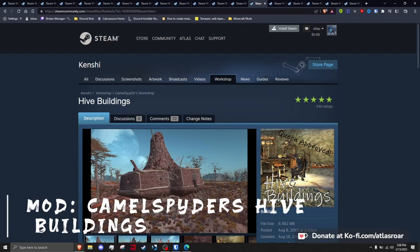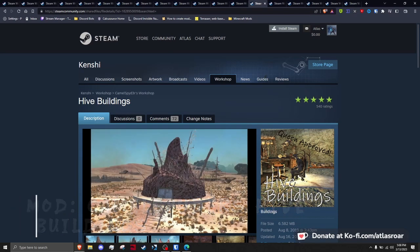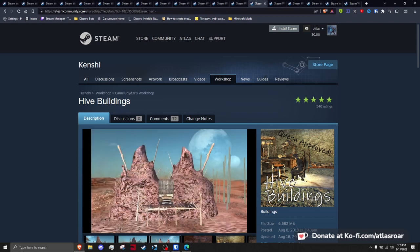Following up from Hoser's Hive Buildings, we have Camel Spider's Hive Buildings, which adds furniture themed around Hivers, another new shack variant, a Hiver station house, a Hiver L house, and a Hiver swamp dome.